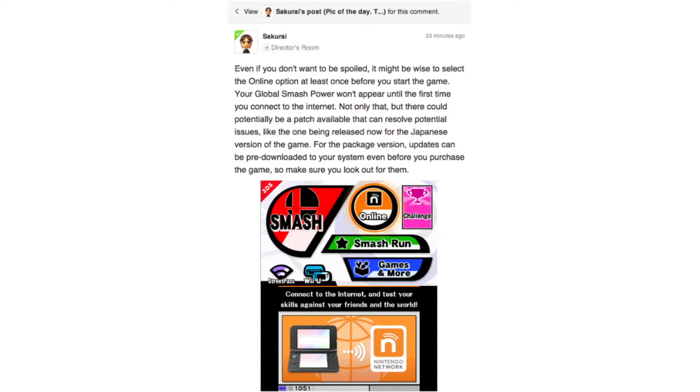Your Global Smash Power won't appear until the first time you connect to the internet. There could potentially be a patch available that can resolve potential issues, like the one being released now for the Japanese version of the game. For the package version, updates can be pre-downloaded to your system even before you purchase the game, so make sure you look out for them. The online mode looks pretty robust for the 3DS version, and I can only hope that the Wii U version has even more online features when it releases this holiday season.